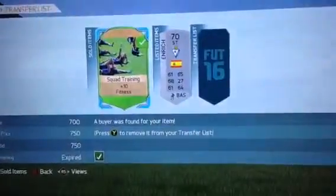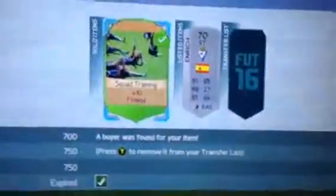If you're ever doing the bronze pack method and you just want to make some coins off the pack, open like three packs. If you don't get a squad training card or a rare gold or rare bronze squad training card, stop and try a little bit later. That's it for this video — I'll see you in the next one, goodbye.